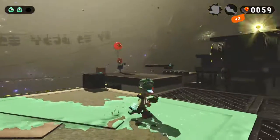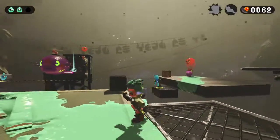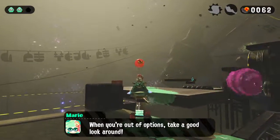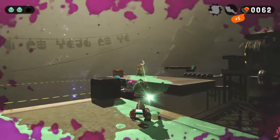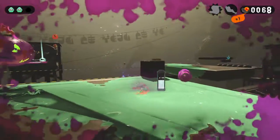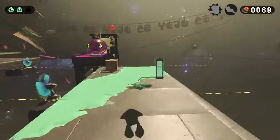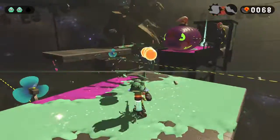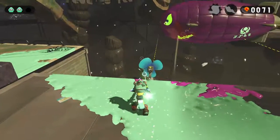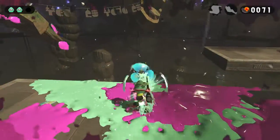So in order to defeat these blimp guys you have to hit them on top. Surprisingly we're actually able to hit this guy. These guys actually do spread out ink from the back of them — I guess that's what's propelling them forward.